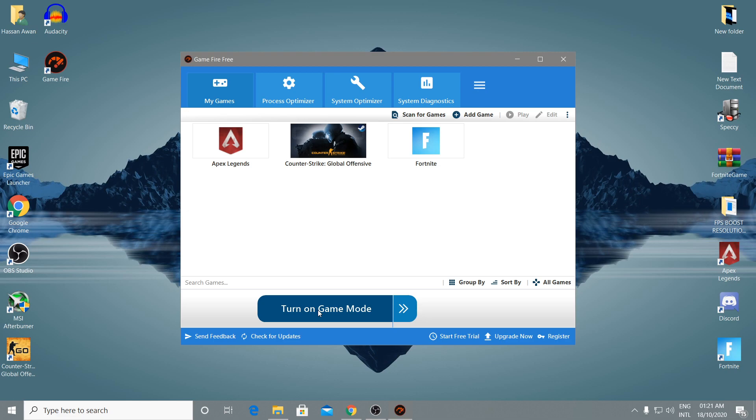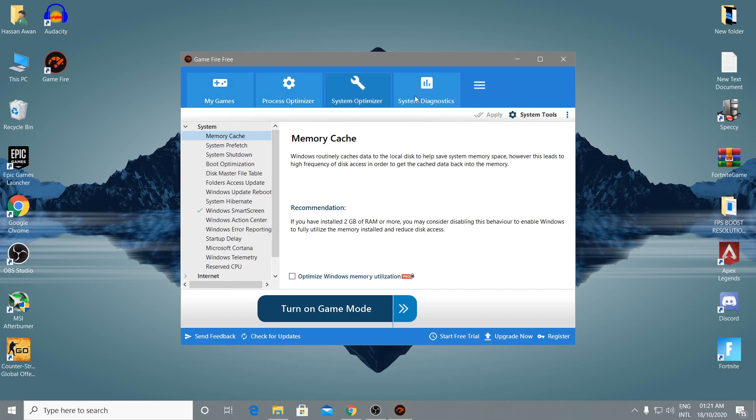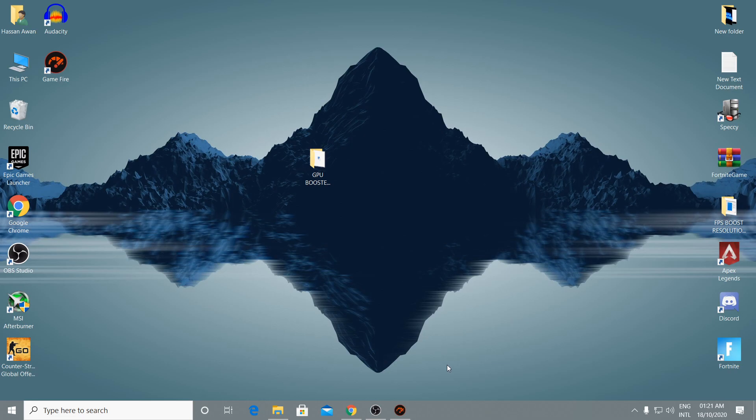Also check out the Process Optimizer, System Optimizer, and System Diagnostic tabs. Go into the 'My Games' section, turn on those options, then minimize the software so it runs in the background. Now move on to the next step.